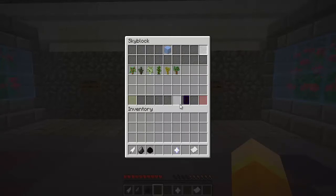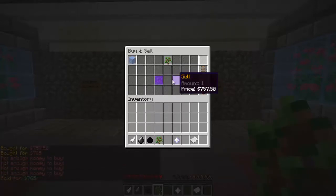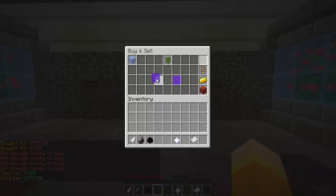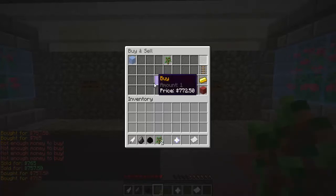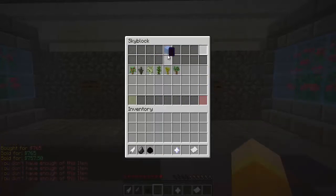If a lot of items are bought they go up in price. If a lot are sold they go down in price. It's pretty neat. They're all the same so let's not show you that right now — let's create a shop instead.